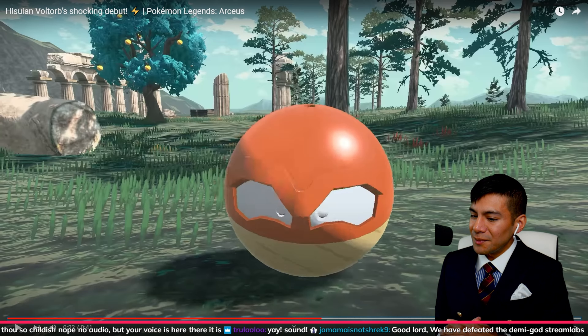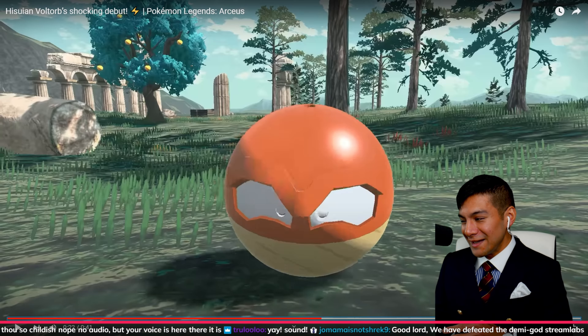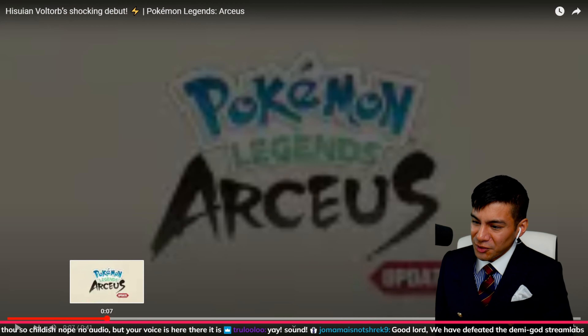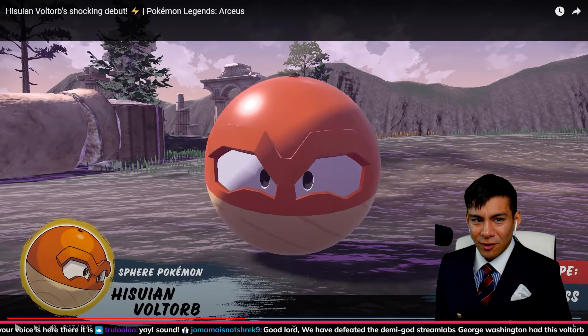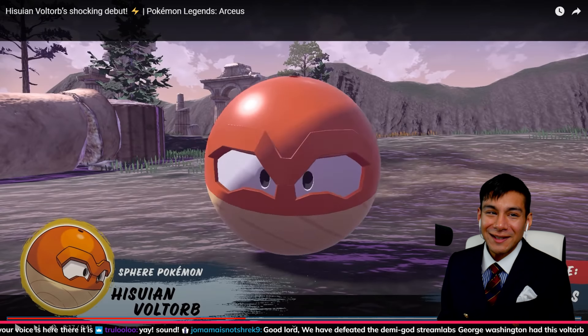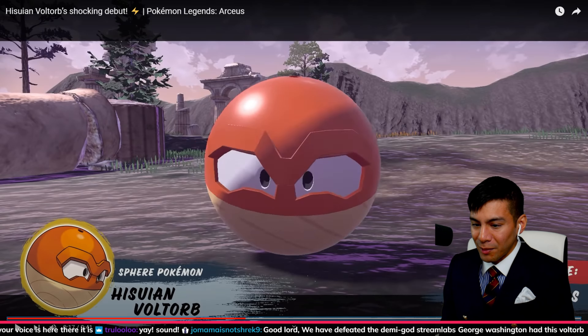I wonder when Voltorbs, as a species, were like — the Pokeballs are changing, we gotta change too. And also, the type combination, Electric Grass — is there only one other Electric Grass Pokemon? Rotom, right? It does look like it has a very old-school wooden aesthetic. Voltorb's eyebrows are pretty intense, I like that a lot. And it has a little hole on top, which I'm wondering what that's all about. The wooden bottom part is pretty cool.